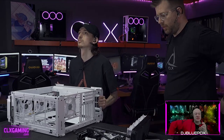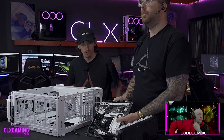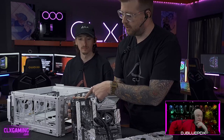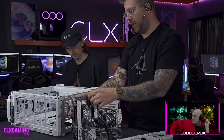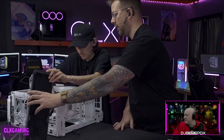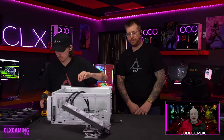Standard ATX has three standoffs at the top, three in the middle, and three at the bottom. ASRock adds an extra hole on some of their boards, so we added that standoff here. If you're building at home and aren't sure, it's better to skip a standoff than to have an extra one in the wrong place. The board is now going in.